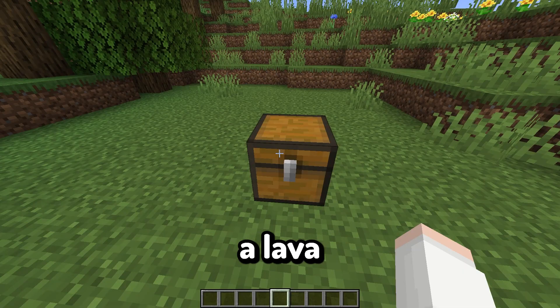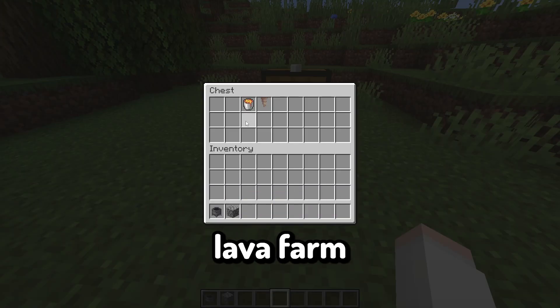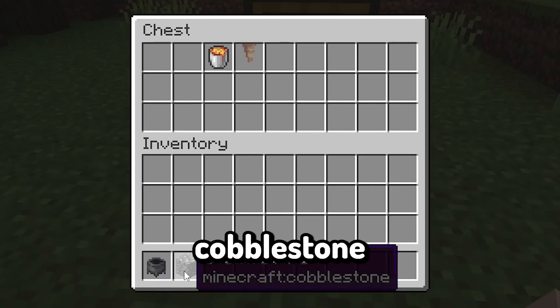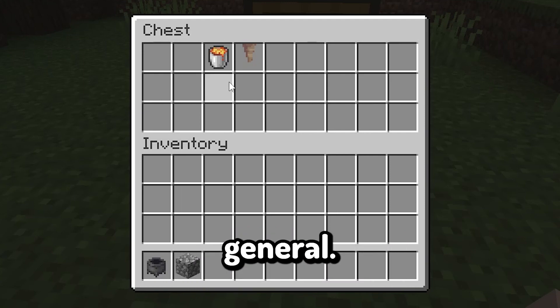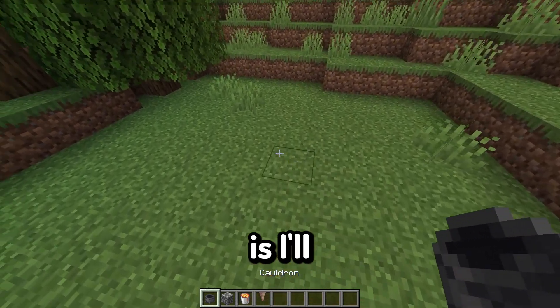Constructing and building a lava farm is pretty simple, especially a non-automated one. I would go into an automated dripstone lava farm eventually down the track. So what you want to do is get yourself a cauldron, a bit of cobblestone or any building block in general, a lava bucket, and some pointed dripstone.